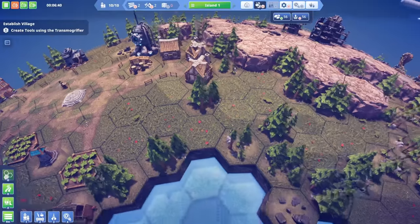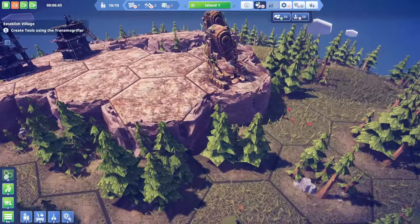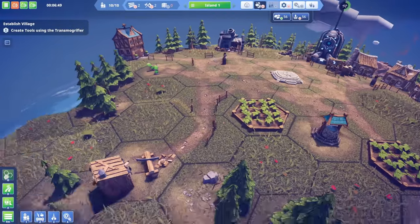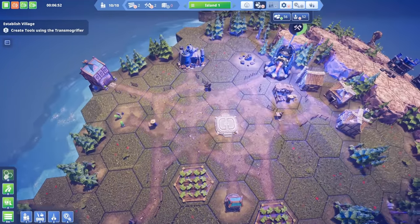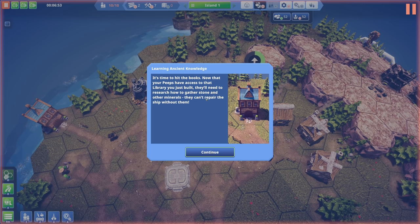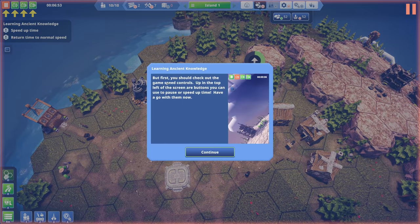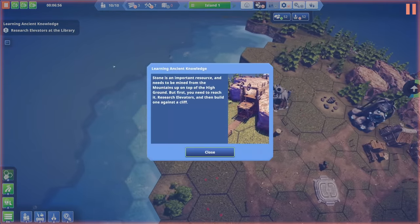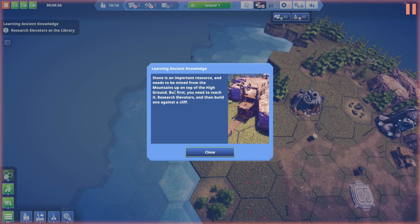We're waiting on the transmogrifier - I want to understand what we're doing. Now that our peeps have access to the library, they'll need to research how to gather stone and other minerals - they can't repair the ship without them. Stone needs to be mined from the mountains up on the high ground, but first we need to research elevators and then build one against a cliff.